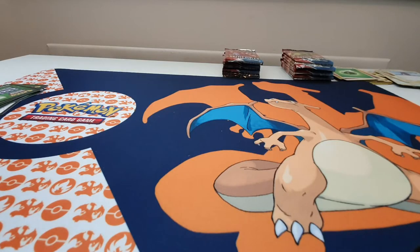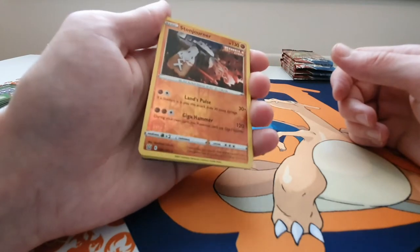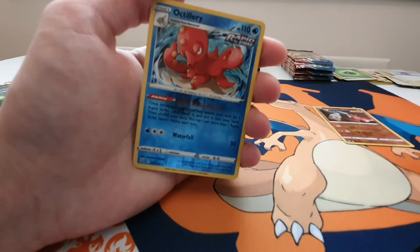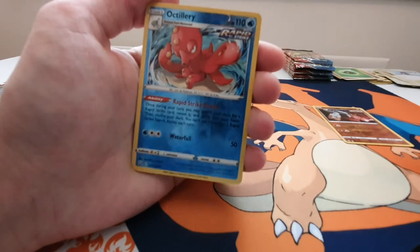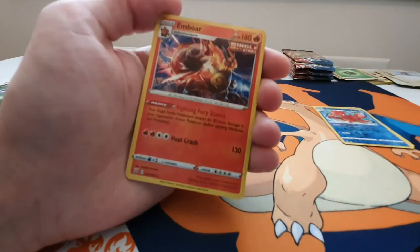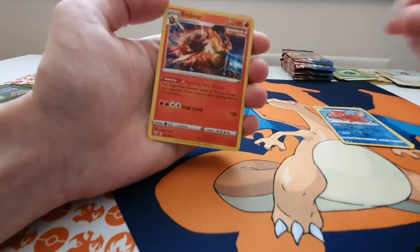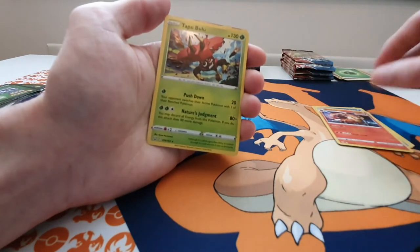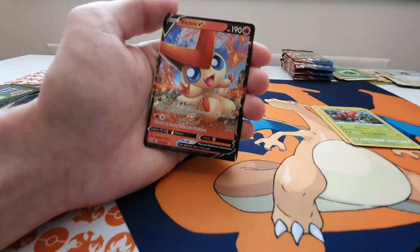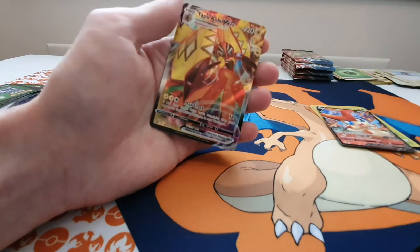Before we move on to the next stack, just a quick review. My favourites from that stack: the Reverse Holo Stonjourner Single Strike — now we've got a normal one as well — the Octillery Rapid Strike Reverse Holo — just that artwork is very cool — the Reverse Holo blue is very nice, the Holo Malamar Single Strike artwork, the Holo Tapu Bulu, and the Victini V — do like the Victini — and of course the Tapu Koko V Max from the first one.